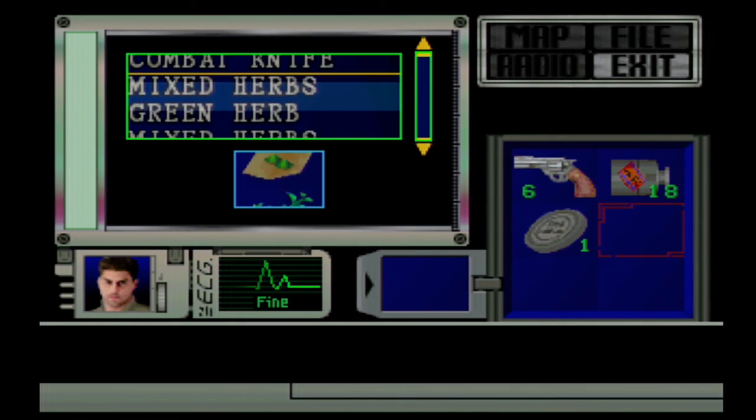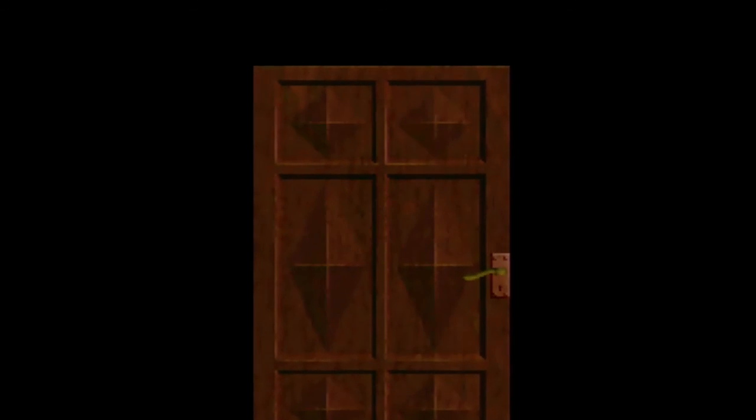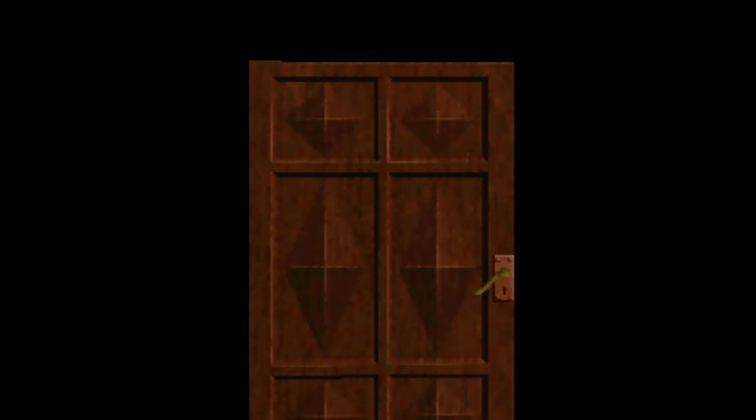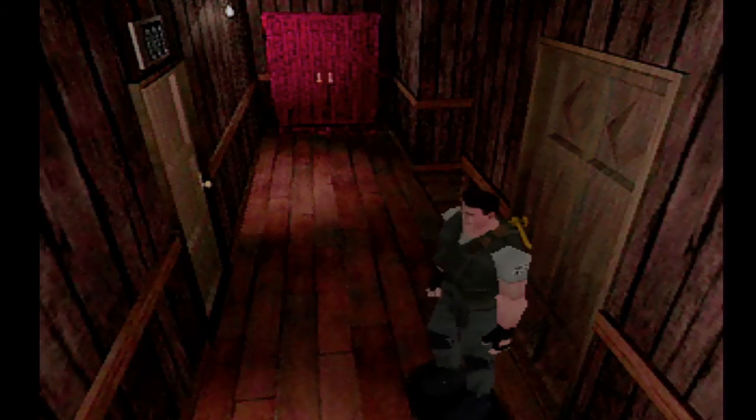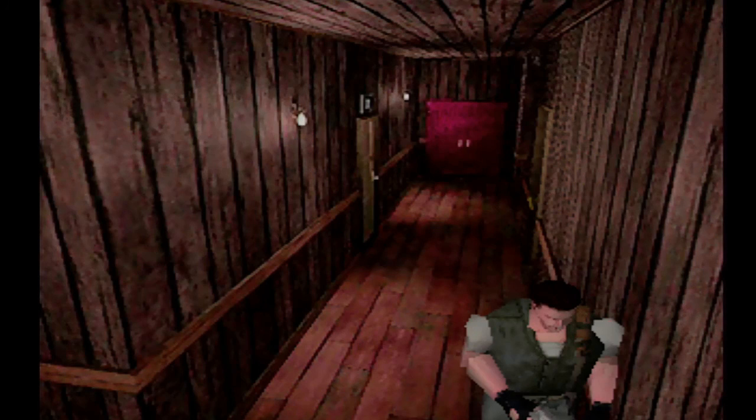Yeah, that's probably a good idea — I should probably grab a healing item, grab a triple green. Let's go ahead and go underground. I'm thinking if I should chance it and go ahead and grab the hex crank, and then save it.